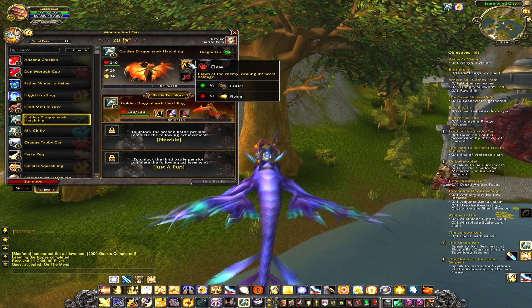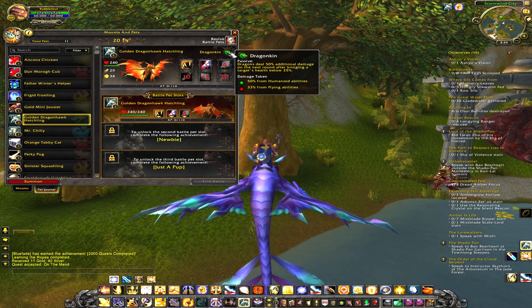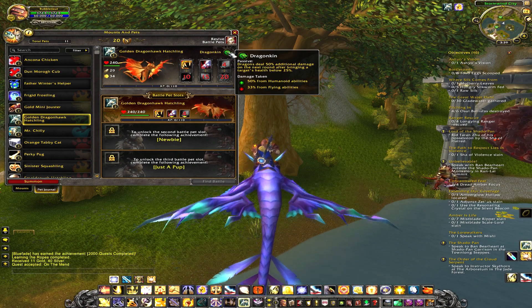Each ability has its advantages and disadvantages. For example, if I use Claw on a critter it will do more damage, but if I use Claw on a flying type it's not going to do that much damage. It will also show your type — right now my type is dragonkin, and it shows damage taken up 50% from humanoid abilities and down 33% from flying abilities.